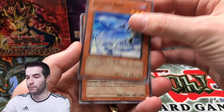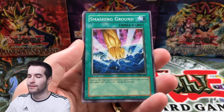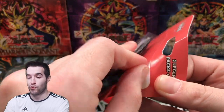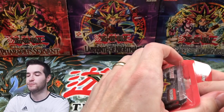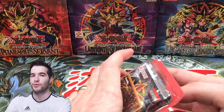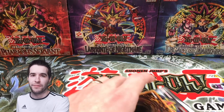Here we go — Stealth Bird, Raikoki, Anti-aircraft Flower, Smashing Ground, and an Ultra Evolution. It's a good thing we got these for a good price because right now we are getting absolutely hammered. Let's pull a Ghost Raider out of the extra card. What if we went 0 for 12 on packs but pulled a Ghost Raider out of the extra card? I think that would totally be worth it — I don't care what Ghost Raider it is.